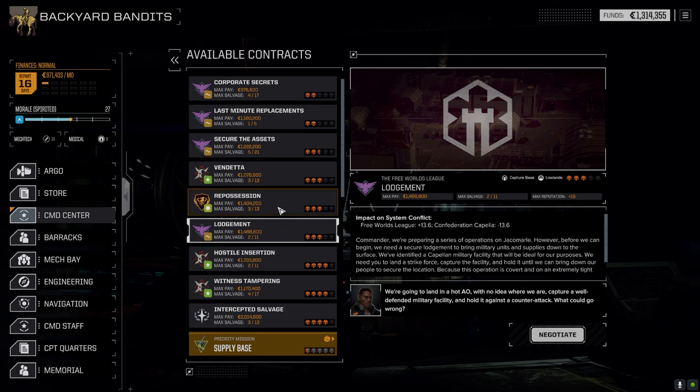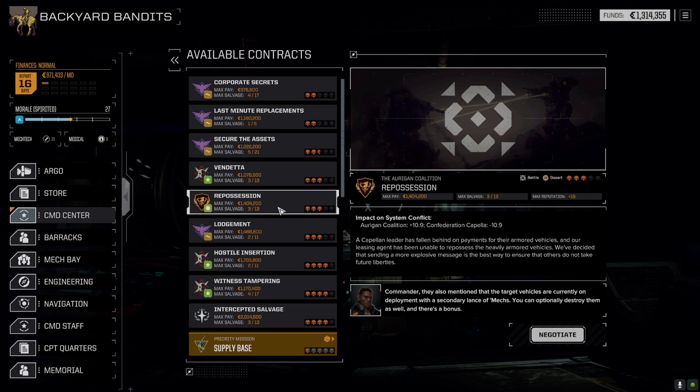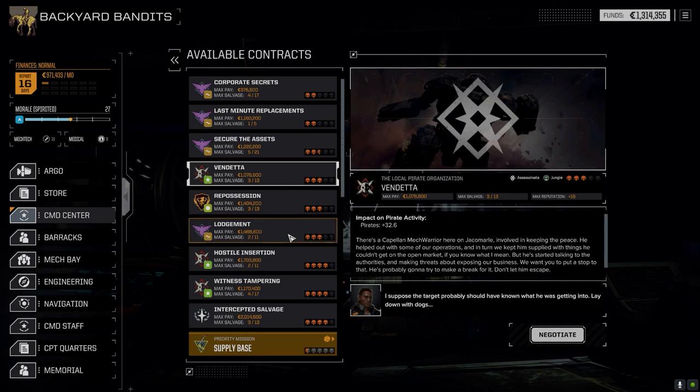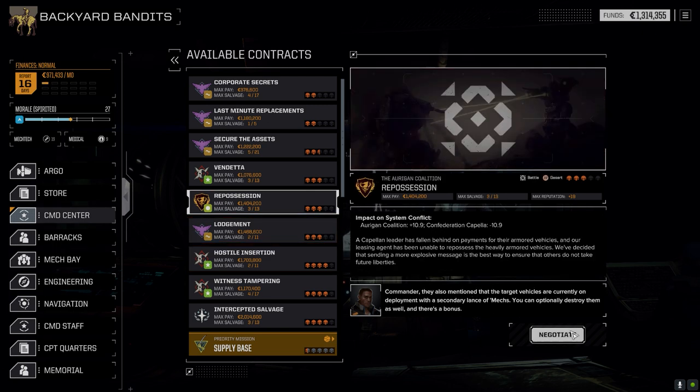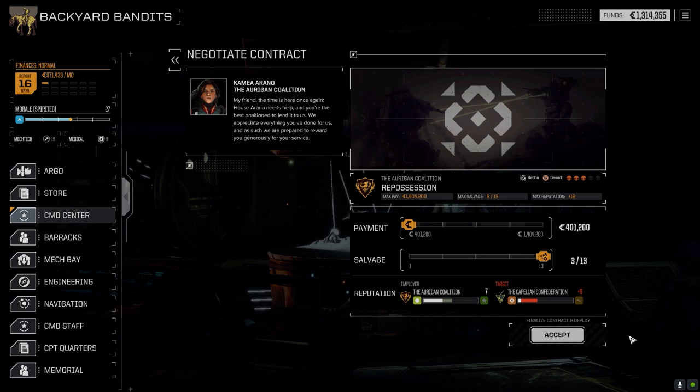I'm thinking maybe we try Repossession. It's against Capella — my biggest fear is I don't know what the vehicles are going to be. We don't have a lot of indirect fire so we have to get on them fast. It's in the desert, which might be a problem, but we'll see. Looking at the other options — jungle, lowlands, capture base in the lowlands — let's go Repossession. We haven't done one in a long time. Let's do this.